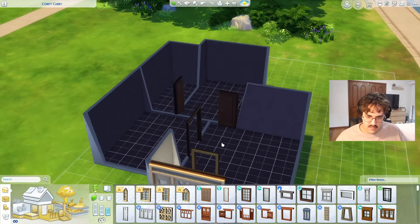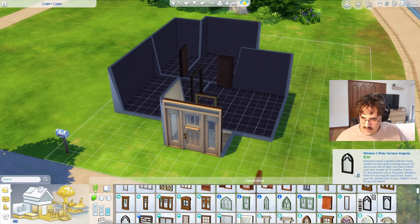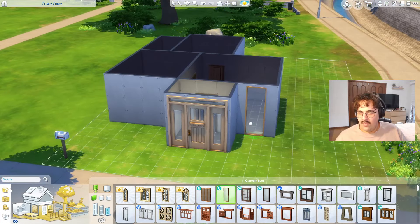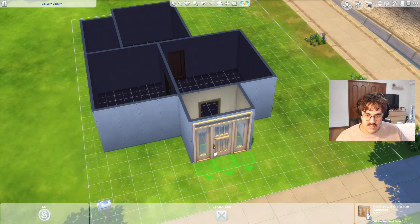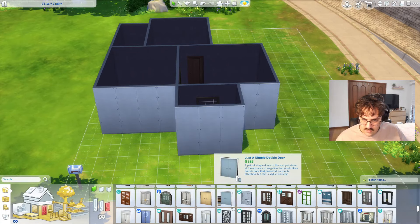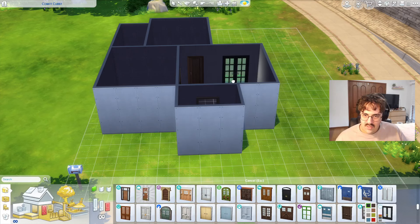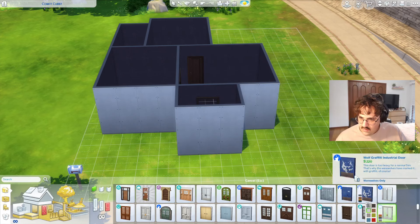Let's get some windows going — Seasons and Snowy Escape have some pretty nice ones. Oh, you can place windows at any height in this game — I love that! I really like these. What vibe are we going for with this house? Are we going for modern? We've picked some not very modern doors, so I kind of want to change it up. Let's get a cool new front door because I think that was a bad choice.